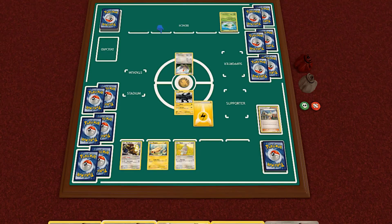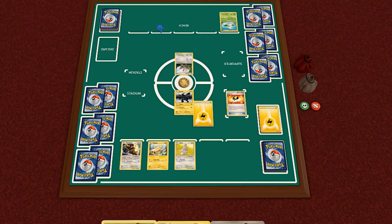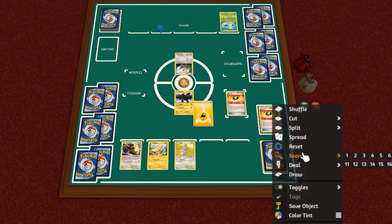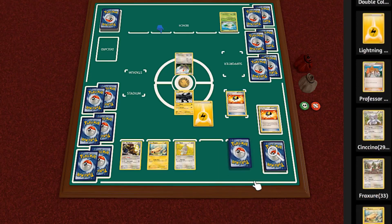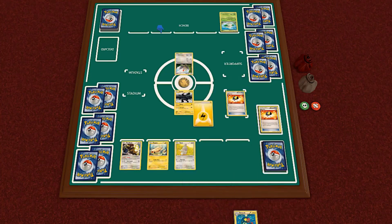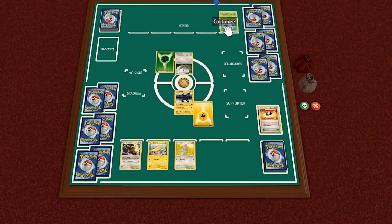I draw back the Axew so next turn we can hopefully get a Haxorus if we have a Rare Candy in hand — which I believe we do. I'll play Ultra Ball and grab an Eelektrik, so that's ready for next turn. That's about it for my turn. Honek will attach an Energy to his Rufflet and tried to evolve it, but it's still his first turn, so he has to relax — that's pretty much it.